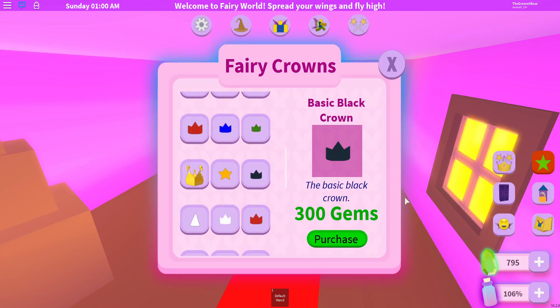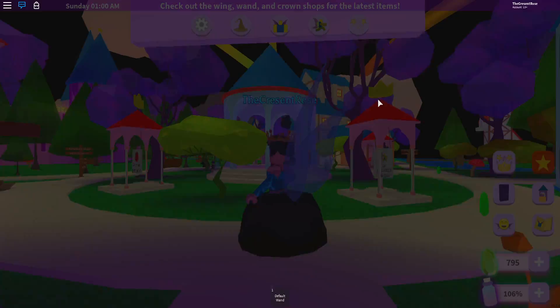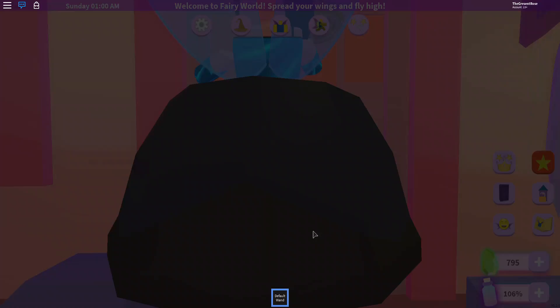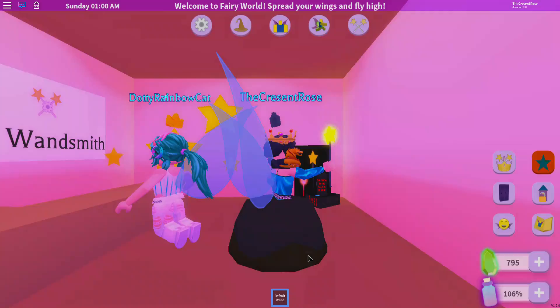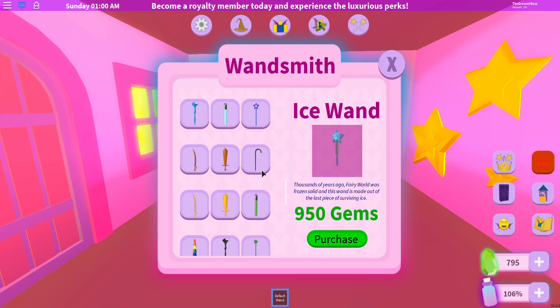I actually like the black crown - I'm going to purchase that. Heading to the wandsmith. I actually really like my basic wand. These other wands look neat and all, but I actually prefer the basic wand - I'm going to keep it.